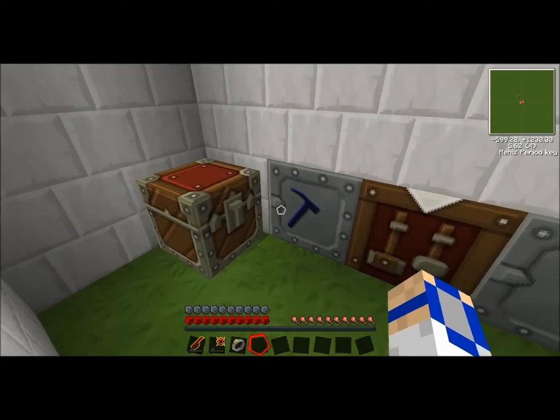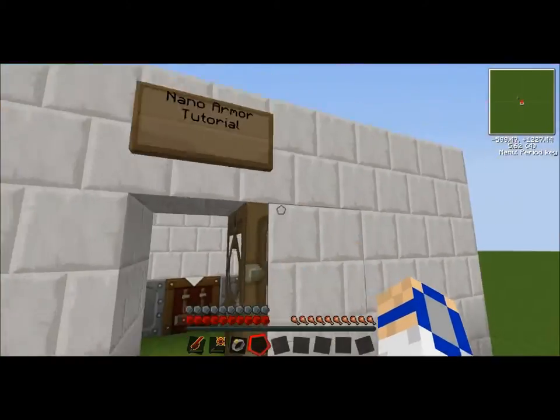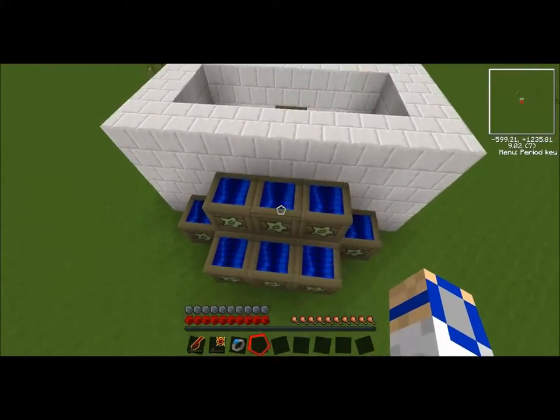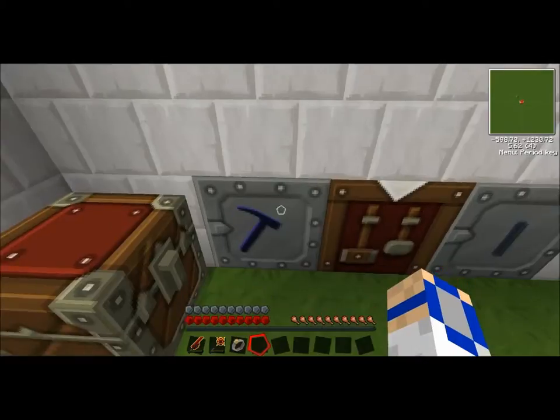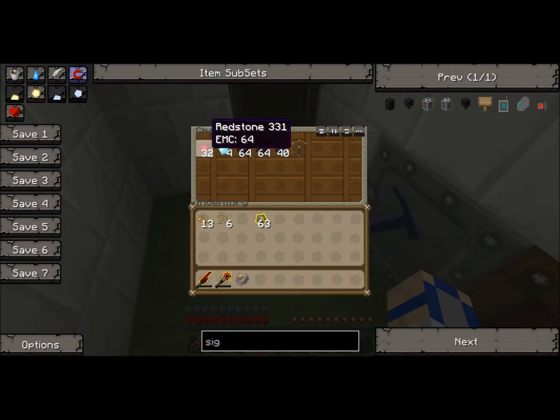So for the nano armor tutorial, what you're gonna need is a source of power — I'm using low-voltage solar arrays. You're gonna need a macerator and a compressor. You're gonna need 32 redstone for them, and 120 coal — that's enough. That's what, a hundred twenty — a glass too.